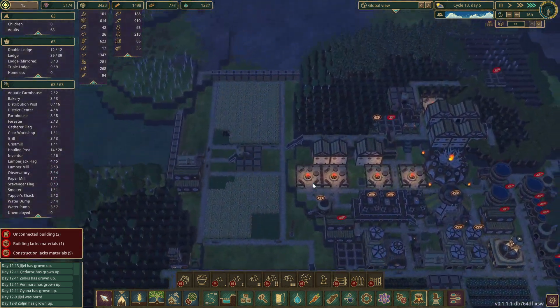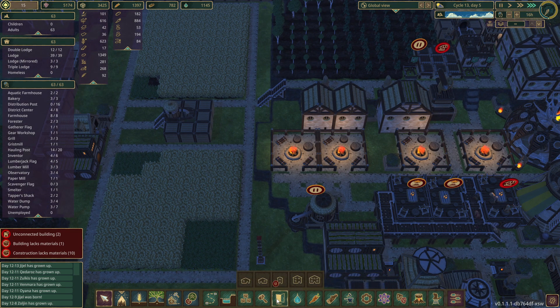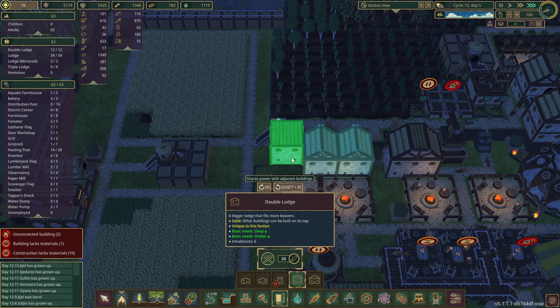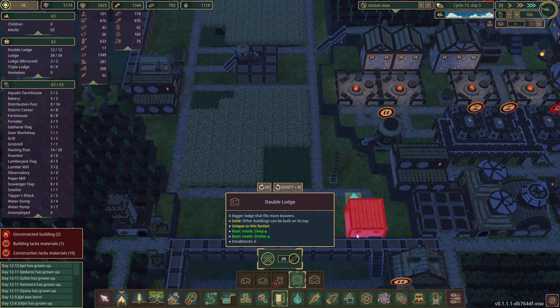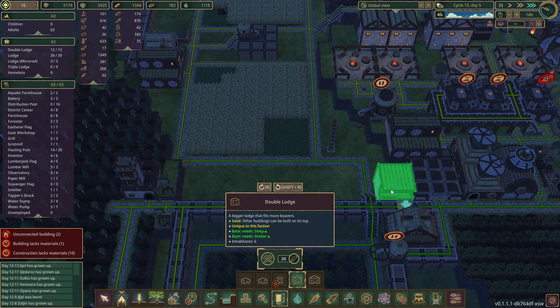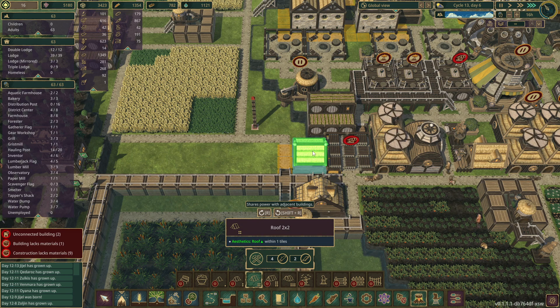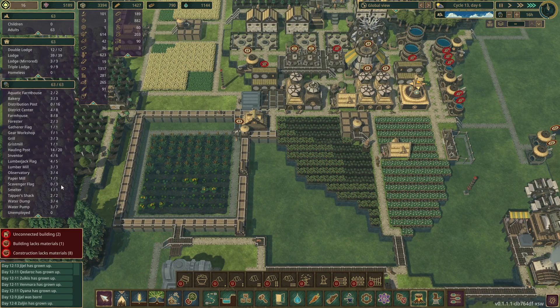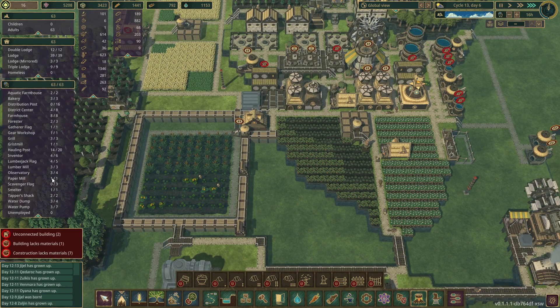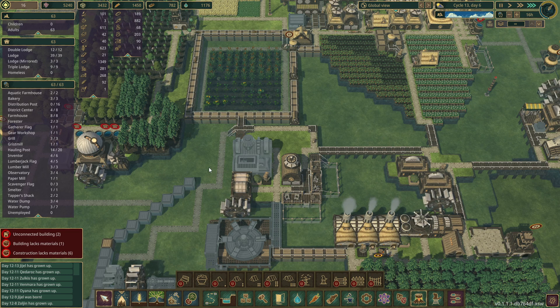I don't know if we should make another house to get more beavers. We're doing fine with the amount of food and stuff. Should we do another six? We could just stick one here — let's put a little roof, just to be different. I think the issue now is that we just need haulers — people to bring things to places.